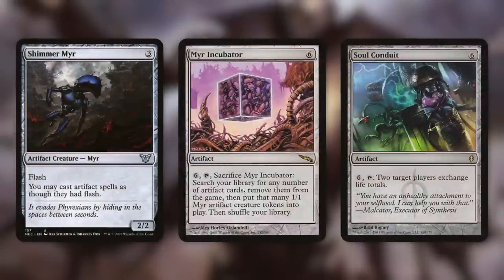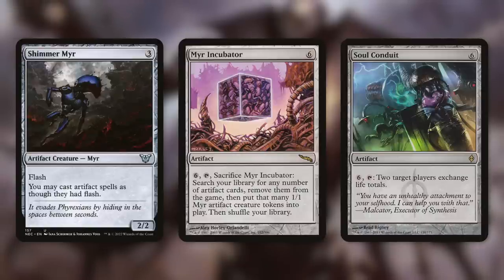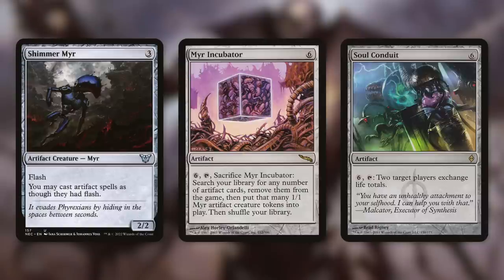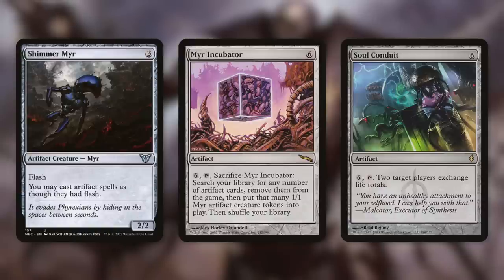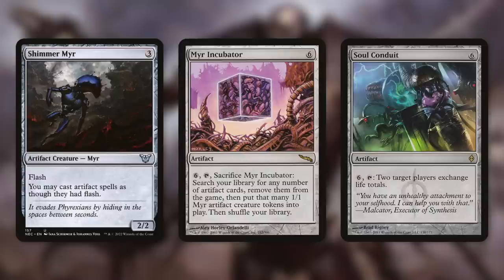Shimmer Myr is a 2/2 with Flash that gives artifact spells Flash — playing at Flash speed is very powerful since we get to save our mana up for our opponents' turns. Mirror Incubator lets us pay six and tap to sacrifice any number of artifact cards from our hand, then put that many 1/1 Mirror artifact creature tokens into play — a fantastic way to finish off our opponents all at once by making a massive army out of nowhere. Soul Conduit can completely turn around a situation: by paying six and tapping it, two target players exchange life totals, which can take us from a very ugly situation into the driver's seat, or be used politically to swap opponents' life totals.